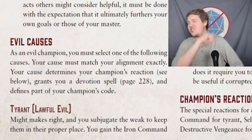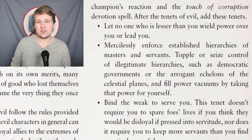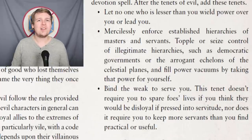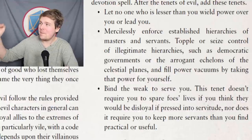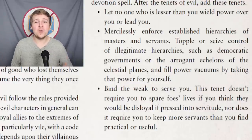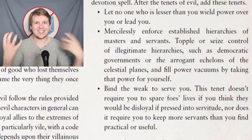Moving on to the evil champions, which are really disappointing. Starting with the Tyrant — the first three words sort of sum it all up: might makes right. All evil champions get the Touch of Corruption devotion spell rather than Lay on Hands. The Tyrant is lawful evil and all about using might to make people know their place. You must not let anyone with less power than you rule over you. You must mercilessly enforce a hierarchy based on power alone, and your last tenet is you must bind the weak to serve you — those that are stronger should control those that are weaker, and if someone is weaker than you, they must either serve you or die.